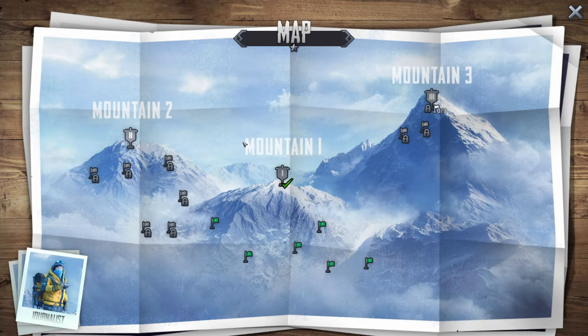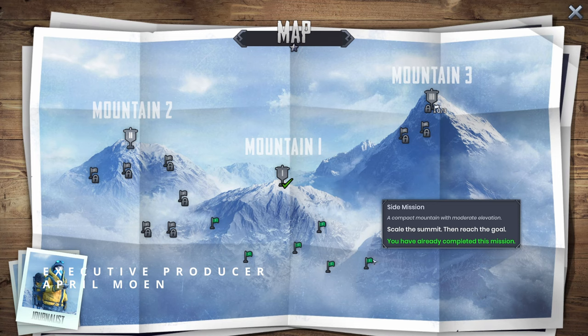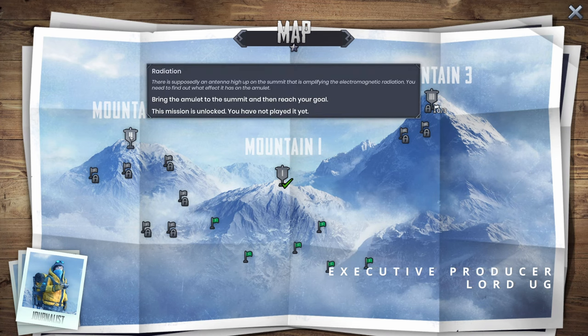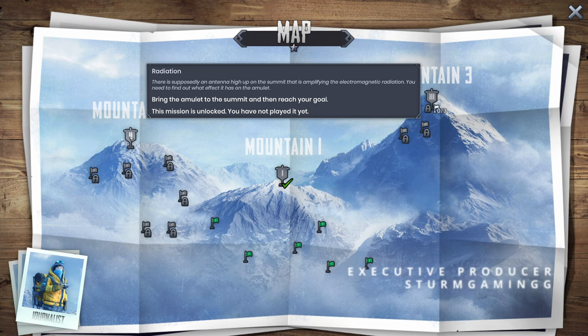Hey everybody, Akers here. Welcome to Insurmountable Part 9. Now it's time to attack Mount Number 2. We went ahead and overachieved by unlocking all the side missions, completing all the side missions instead of just three. We gotta get up to this antenna, see how the electromagnetic radiation that it's amplifying affects the amulet, if it does have an effect. Let's see what that's all about.